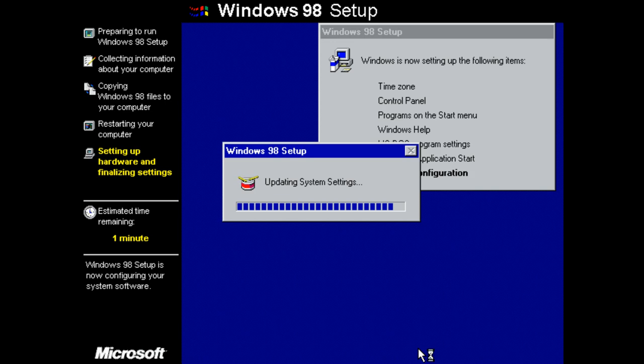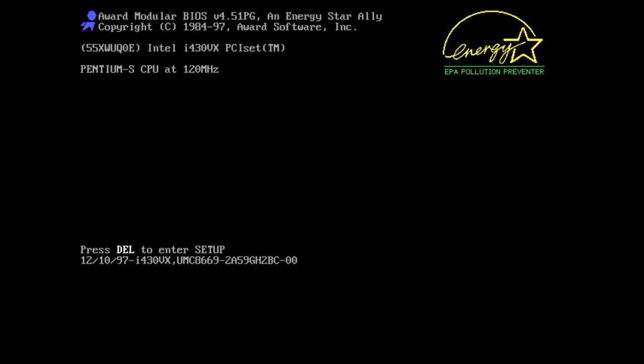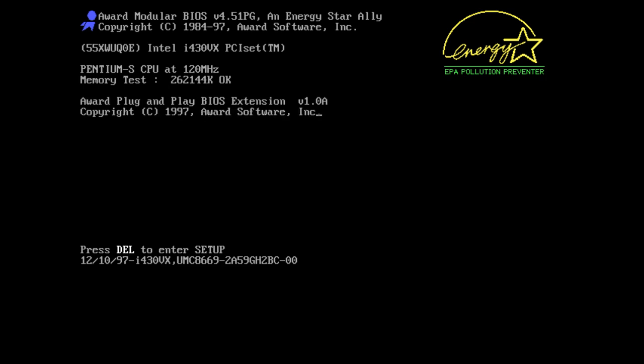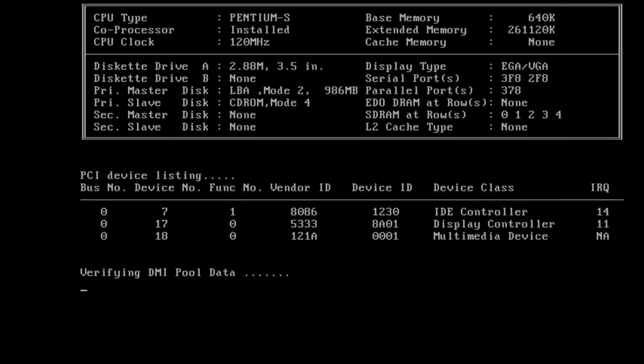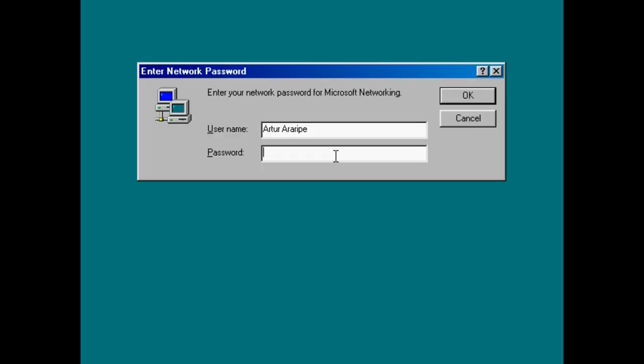Solid state drives are another example — they used to be incredibly expensive and unreliable. Now they're getting affordable and more reliable than hard drives, so most servers are switching to SSDs. The read/write cycle issue has largely been fixed, and now they fit in your pocket money-wise too.